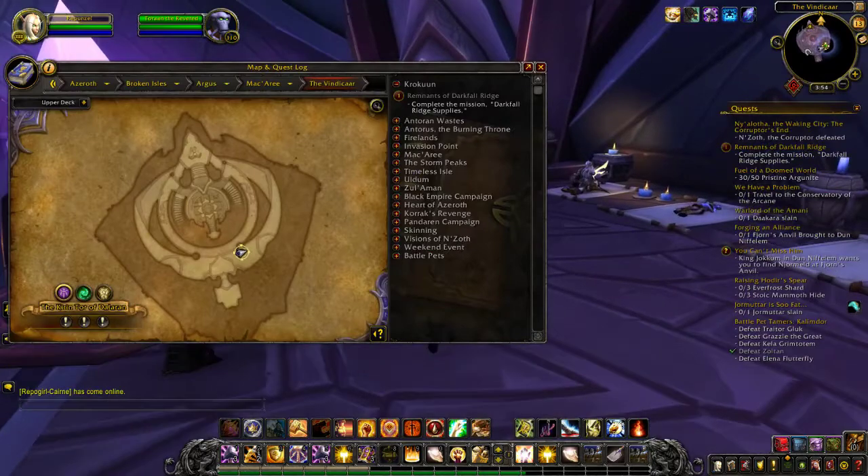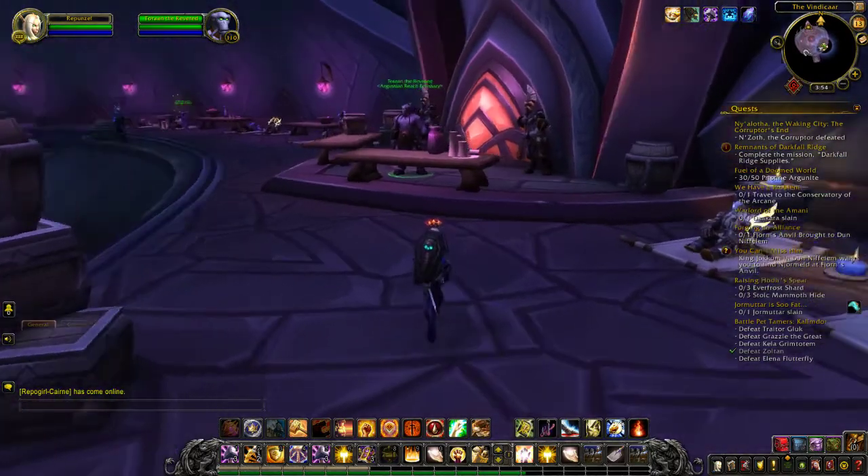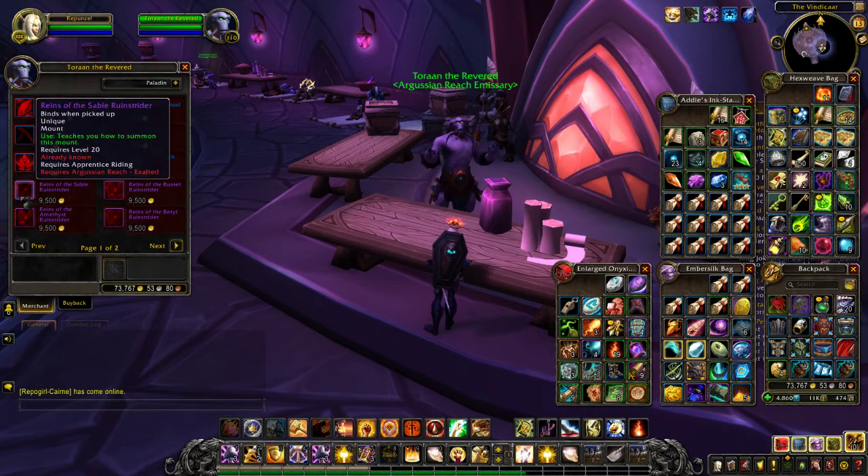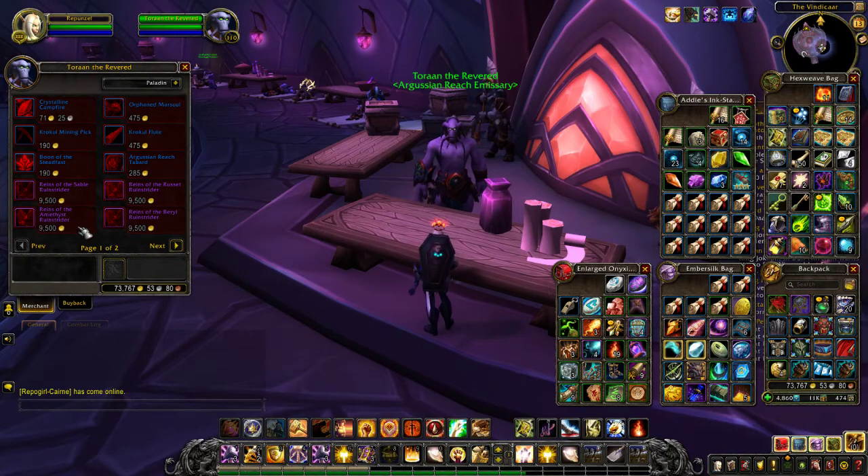So first we are going to go right over here, and here he is — he is Torrin the Revered. You talk to him and there are the mounts; they are all 9,500 gold, so they are all the same price.